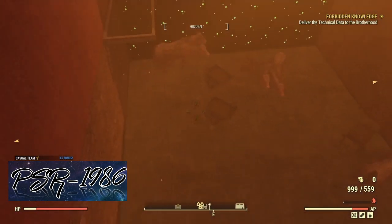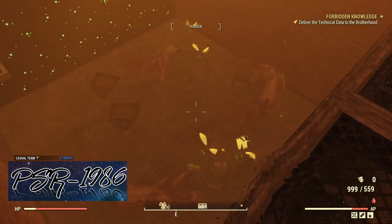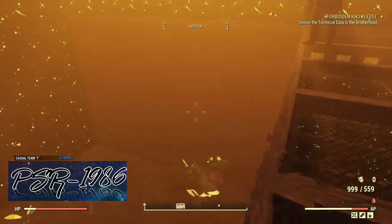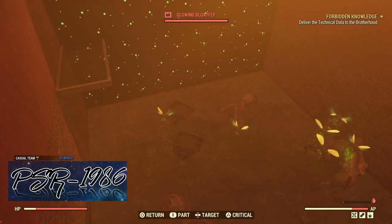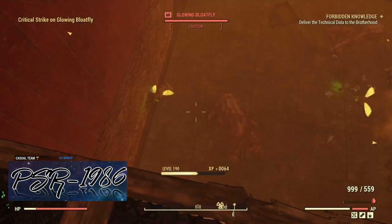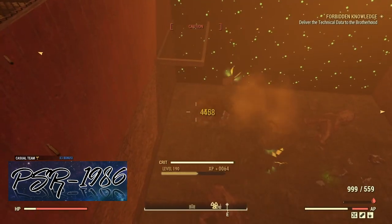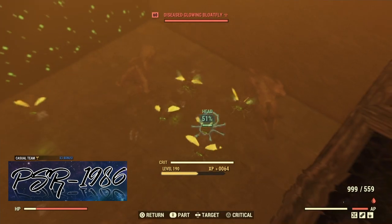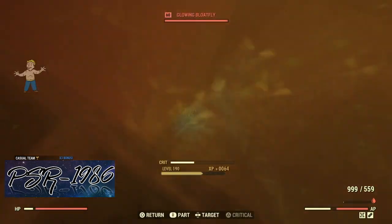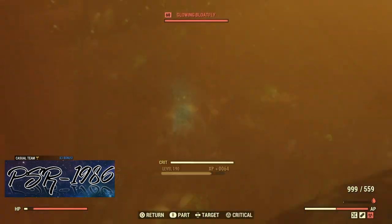If two people shoot one Brahmin with a bloatfly syringe, two bloatflies will spawn, as you can see here. And then for every bloatfly that you shoot with the syringe, at least another one will spawn out. So if two of you shoot one of the bloatflies, two will spawn out of it, as you can see here. We're going to speed this bit of the video up because it's quite long-winded, but you just continue to repeat the process — two people shoot with a bloatfly syringe, one person kills.